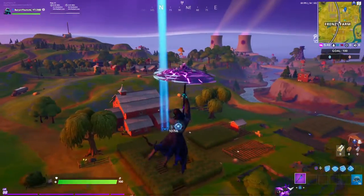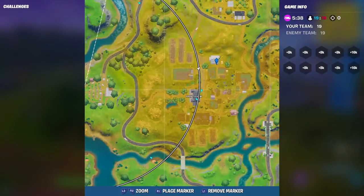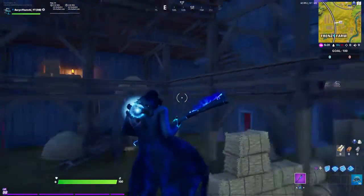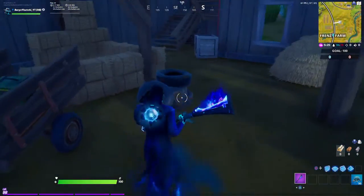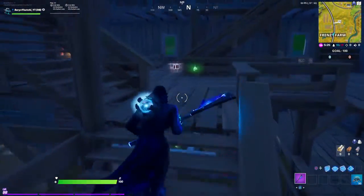You're going to want to come here to Frenzy Farm, to this barn right here. If you look on the map, it's the only white house-looking thing over here. You want to come to the red barn and go up these stairs, or maybe just take this tire thing — yeah, that works better. I'm going to come up here.